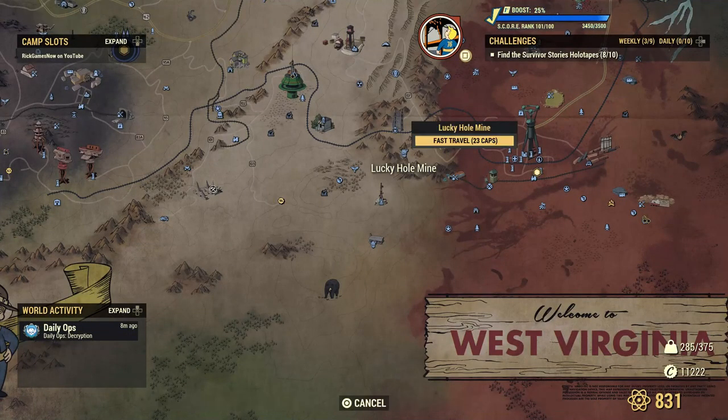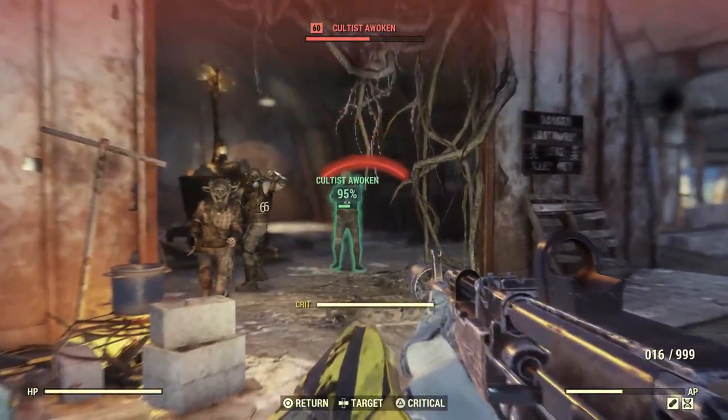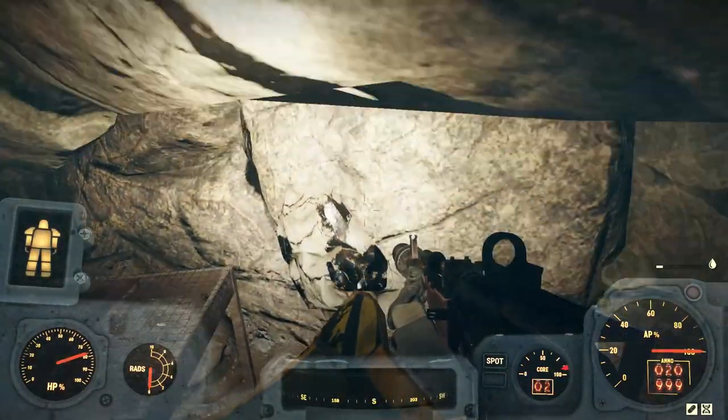Travel to Lucky Hole Mine and repeat the entire process again. Kill cultists. Collect lead. Profit.